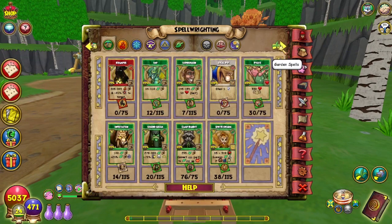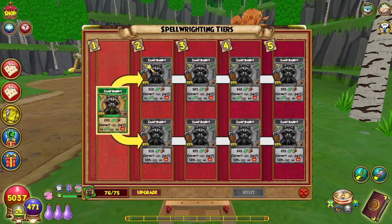Open the spell deck, click on the spell writing tab. For Tier 2, for almost every spell, you need 75 Spellamints.